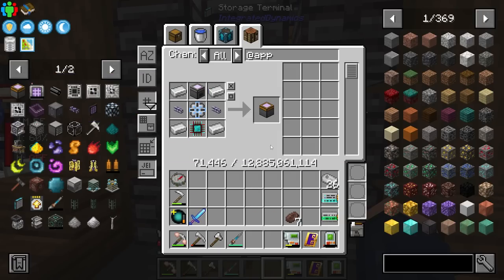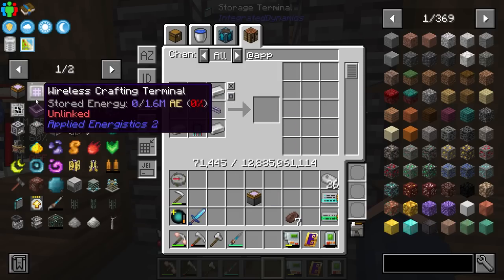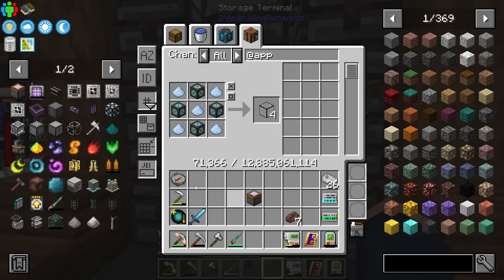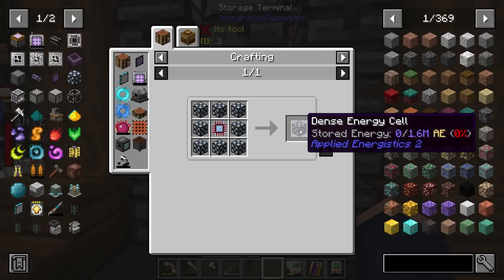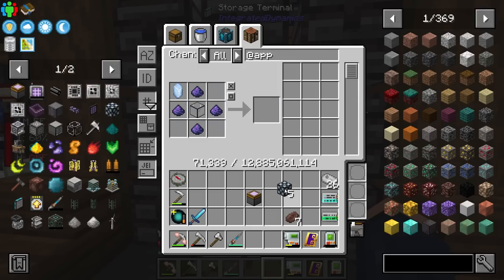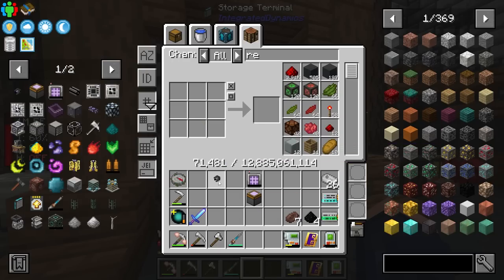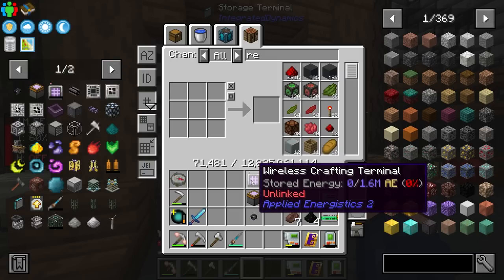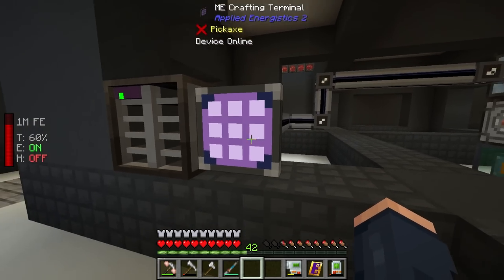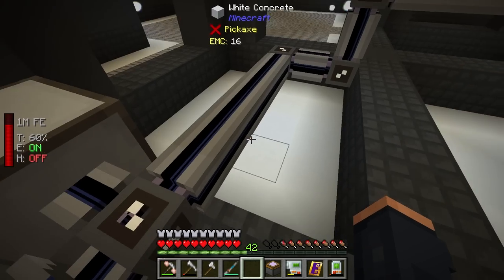I definitely want to get into the wireless crafting terminal. To be able to do that I'm going to need a security terminal, which costs a 16K storage component. To craft the security terminal it requires some quartz glass — it's basically a better version of the energy cell we're currently using. I need eight individual components to make this and I'm slowly running out of Certus Quartz. I now have everything I need: an ME wireless access point, a security terminal, and a wireless crafting terminal. This is what you need for a wireless setup to a crafting grid.